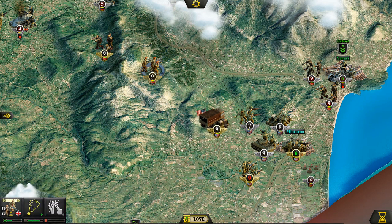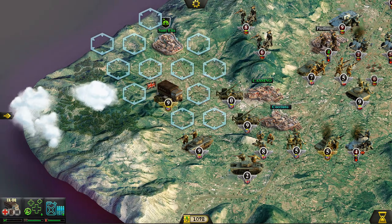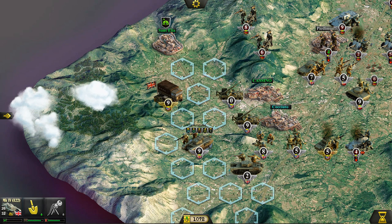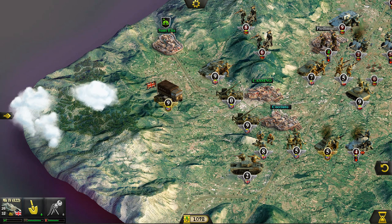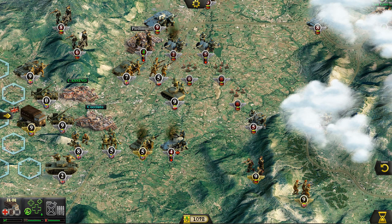We're at Minturno and I'm thinking now we might just take the commando unit to allow us to grab Scaudi. I'm going to get this tank in a position to prepare to move, and let's end the turn.